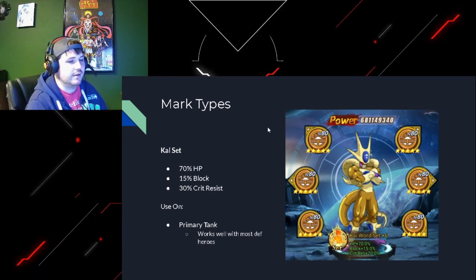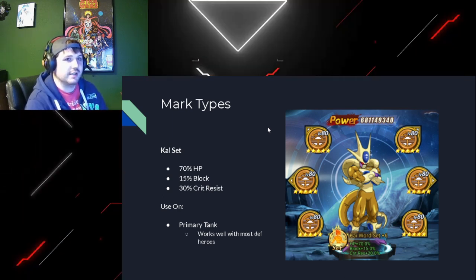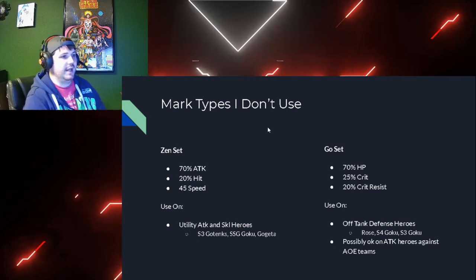The Kai set is your primary tank set. It doesn't really work on anyone but tanks - I've seen it on healers and I don't think that was a good choice. All you're getting is HP, and block doesn't really scale on anyone, but the crit resist is nice - so if someone besides the tank is getting hit, they're not getting one-shot. It's on my Cooler right now.